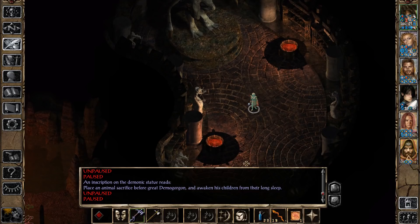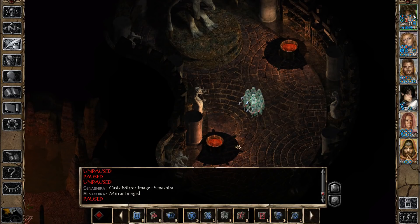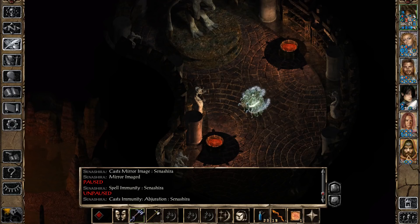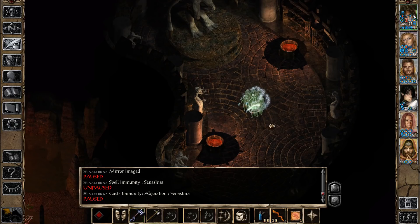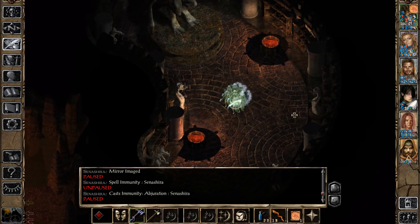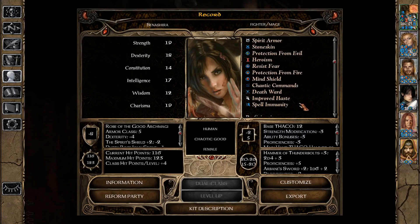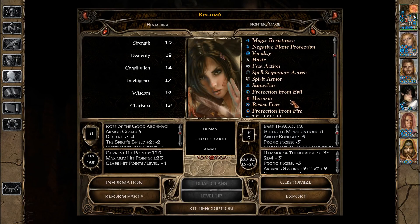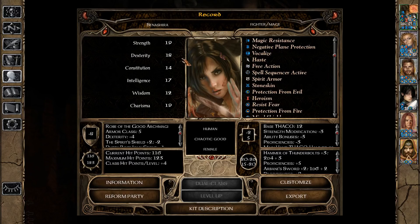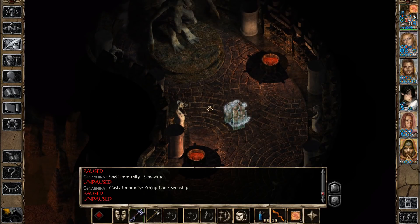They also have some Fireballs, so our Protection from Fire is going to be handy. They can also fear, stun, and blind - blind we're not going to be able to avoid and it's going to hinder her ability to deal physical damage, so at least we have the Potion of Heroism to offset that a little bit. What we need to do here is get a little more Mirror Images, then give Seneshera Spell Immunity to Abjuration because they also have Remove Magic. I could have had Animen with the Mace of Disruption being immune to their level drain, but they would be able to dispel all of his other stuff and unleash spells that would spell death for him.